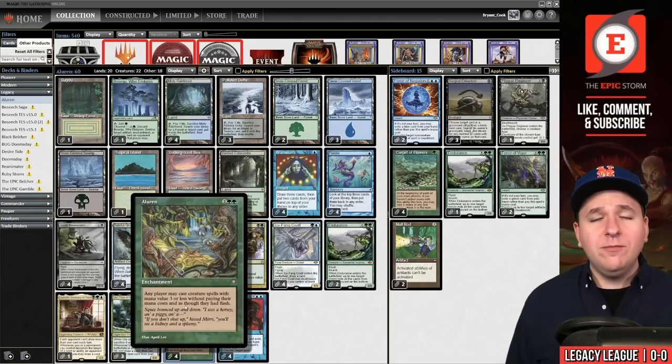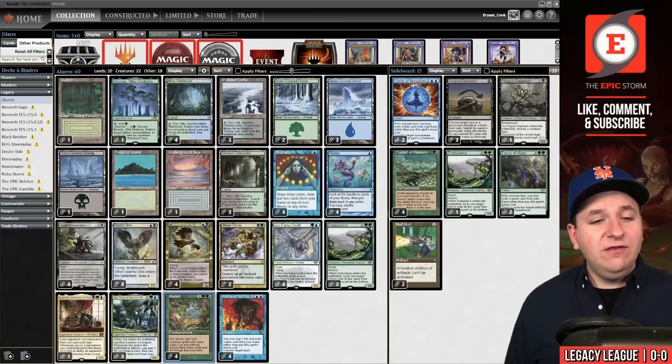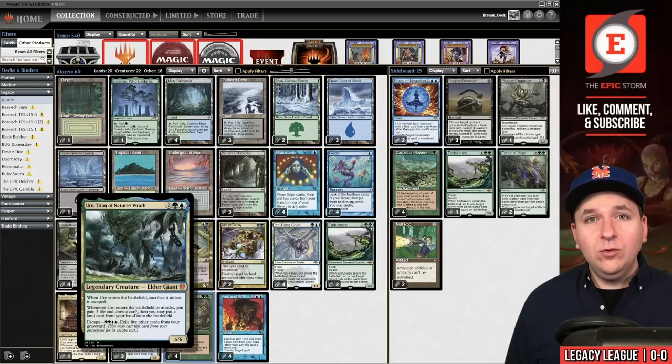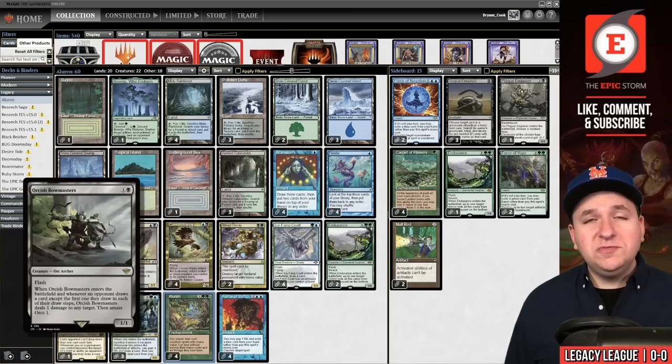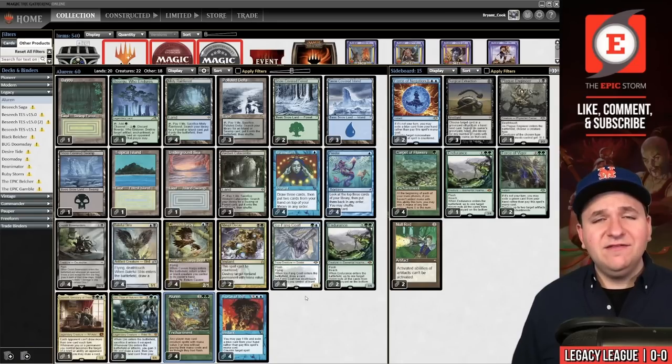How this deck works is that you want to play a 4-mana enchantment named Aluren, which allows you to cast creatures with mana value 3 or less for free at instant speed. From there you have Cavern Harpy — when it enters the battlefield you get to return a blue or black creature from the battlefield to your hand, and you can pay 1 life to return it to your hand itself. You have things like Uro, Titan of Nature's Wrath: you end up plus 2 life, draw a card, and put a land onto the battlefield. Eventually you can Orcish Bowmasters your opponent for infinite damage. And what a level up these cards have been to the deck instead of things like Carrion Feeder or Essence Warden.